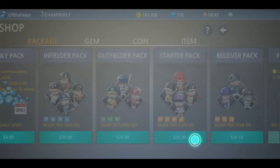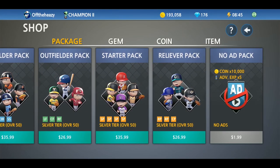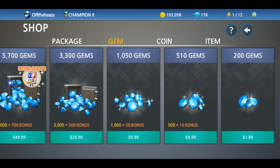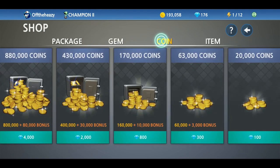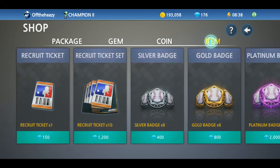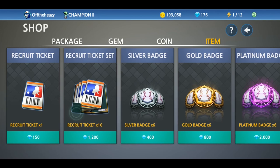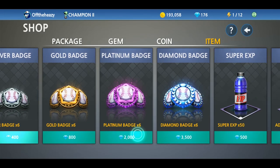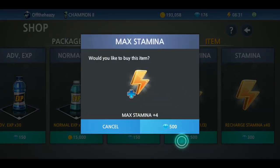The shop tab is where you can spend money, gems, and coins on different items for your team. The store also has rotating sales every day — for example, you can get extra recruit tickets if you buy diamonds. The most important section here for average players who are not looking to spend a lot of money is where you can buy recruit tickets to recruit new players, as well as XP and conditioning drinks.